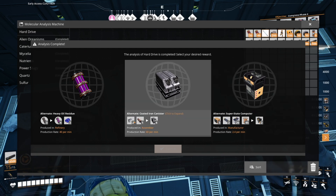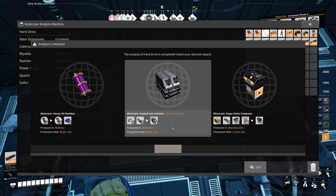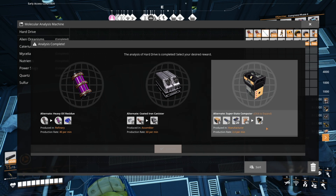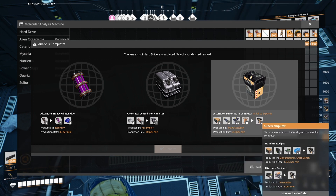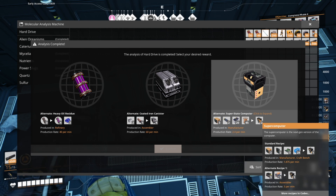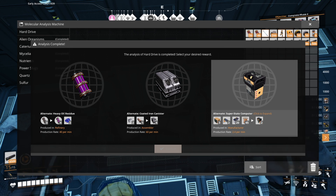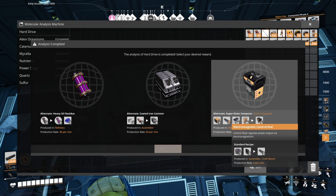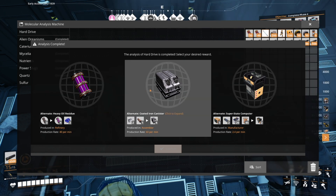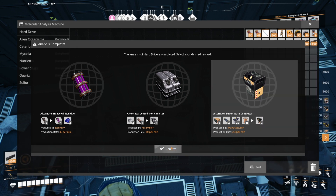Oh hey, what's this? Iron and copper sheeting to make — what the hell is this? An empty canister made of iron. There's thunder. Yeah, computers — we burn supercomputers. I found out I can do this by the way. We have a standard recipe and an alternate recipe involving some kind of cooling system. We don't need it here. We have computers, and we could always use more.